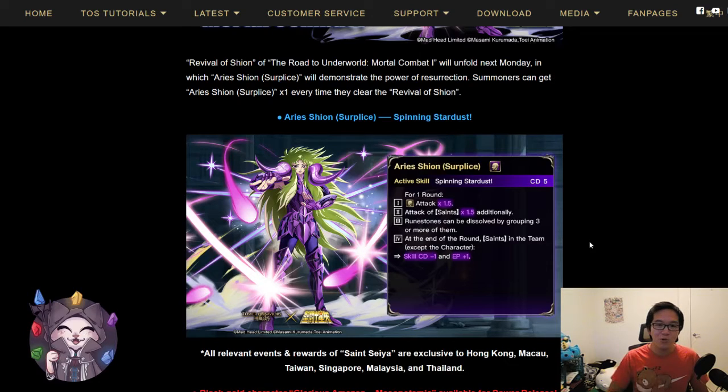Additionally, you do get that skill cooldown reduction which will allow your other Saints to launch their skills faster and also allow you to kill enemies faster depending on the skills you activate. In certain stages this can save your skin because some skills need to be activated in order to deal with really annoying enemy shields or enemy skills.